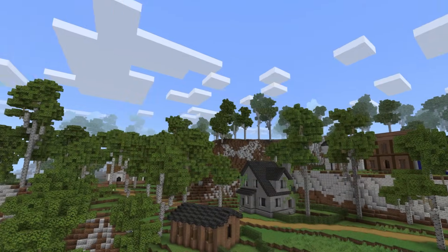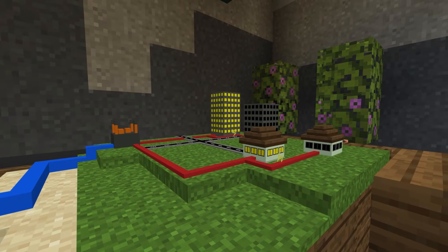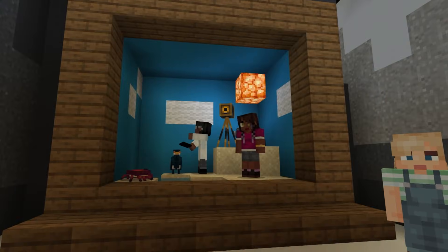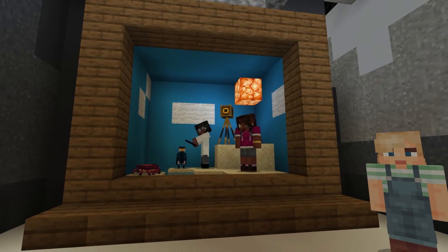Have you ever wondered how the wind blows, or how a simple gust can light up a whole town? Guided by Flappy the Seagull, embark on a journey to unravel the science of wind power with interactive displays.